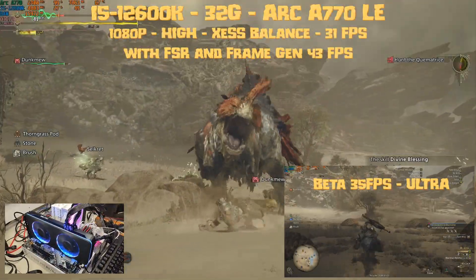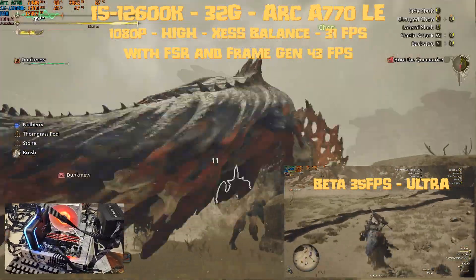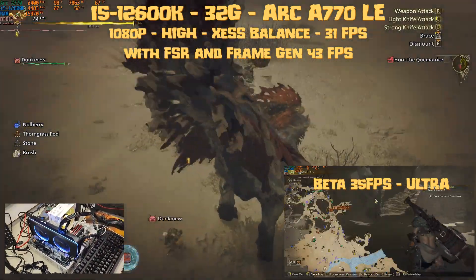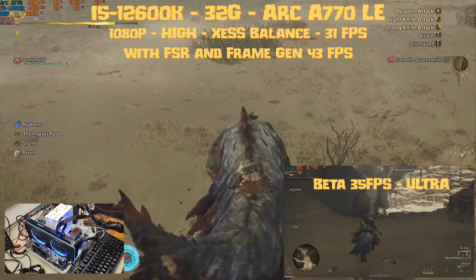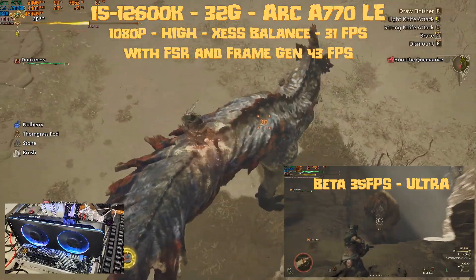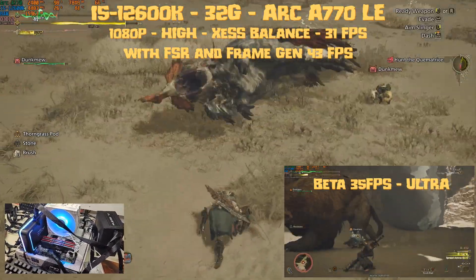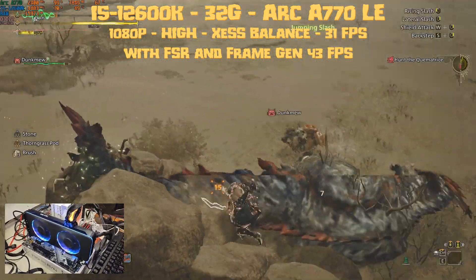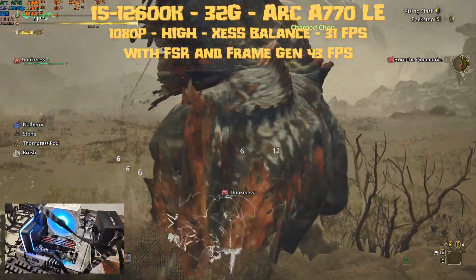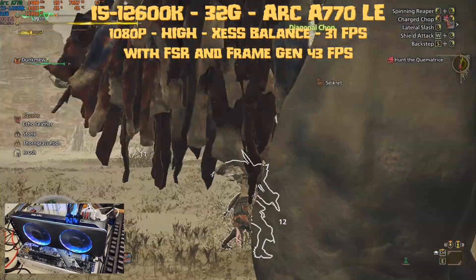Jumping to the A770 doesn't do much better compared to the beta — we have a similar result. Almost the entire Alchemist series of Arc GPUs don't do well and didn't really improve with the release of Monster Hunter Wilds version 1.0. In the beta the A770 was doing 35 fps with XeSS Balance; now at high settings XeSS Balance I get 31 fps, so it got worse. Enabling FSR with Frame Gen gives a playable 43 fps. There was no improvement at all for Alchemist — in some cases it was even worse. FSR actually gave better fps than XeSS from Intel, not by much — around 10% better — but it's worth knowing.